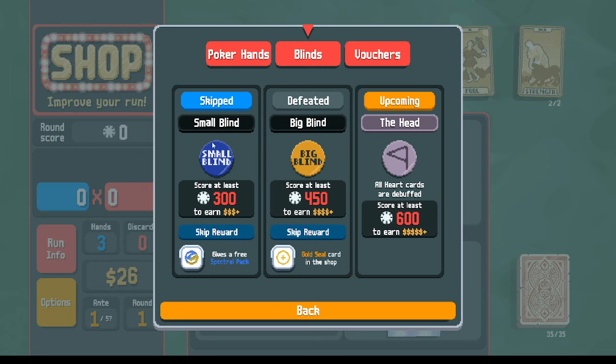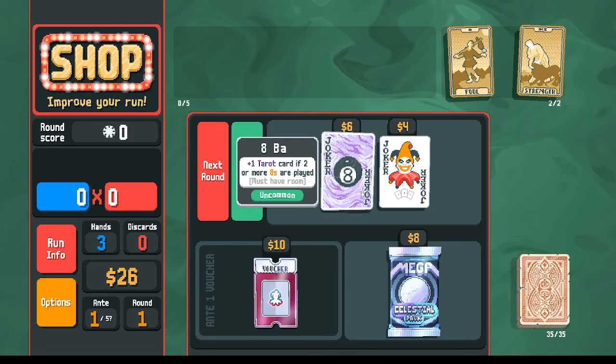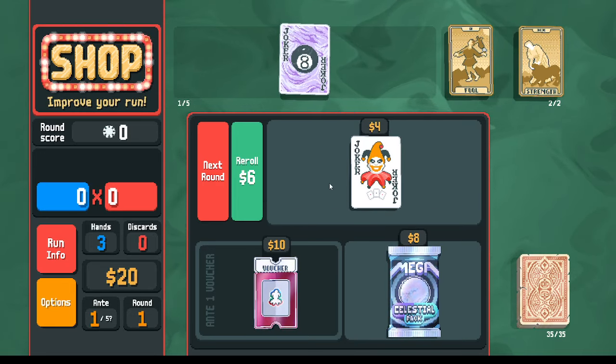In the first blind, the spectral pack gave us immolate skip. I've said in the past that immolate is my favorite way to start removing cards from the deck, making it more consistent, and also giving you a ton of money to start — so it kind of gives you two benefits at the same time. We did the immolate skip, and now in the shop I'm seeing we've got the eight ball.